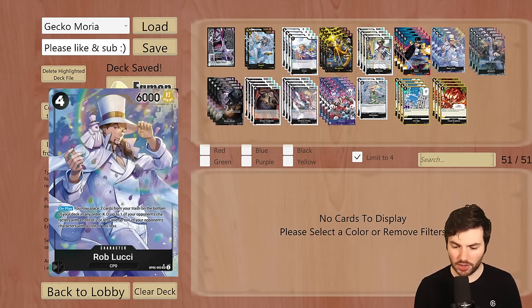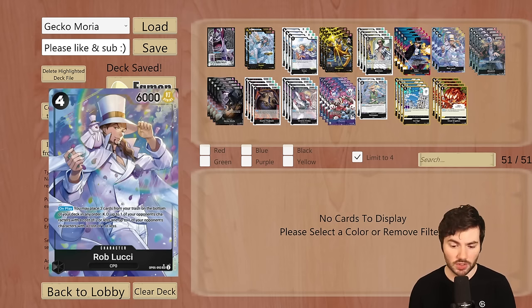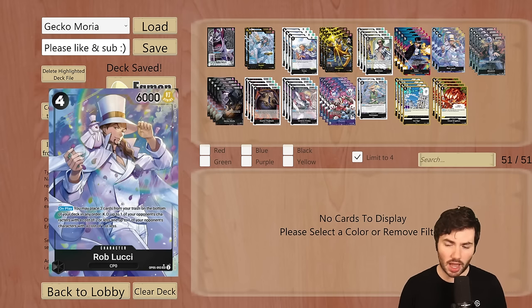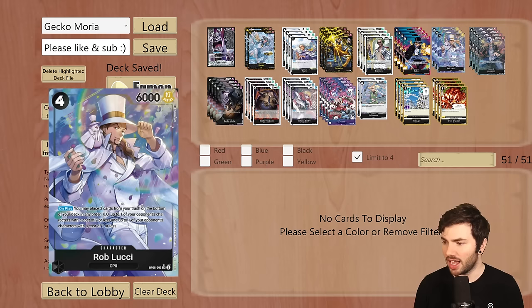We're running three Rob Lucci. This is a card from the last set. On play, you may place three cards from your trash on the bottom of your deck in any order, KO up to one of your opponent's characters with a cost of two or less and up to one with a cost of one or less. Most of the time you'll trash this card through the Sabo effect or your leader ability, then get it back later with the eight cost to KO a couple of things in a single turn. Running two to three is the right spot — it doesn't have a counter, so keep that in mind.